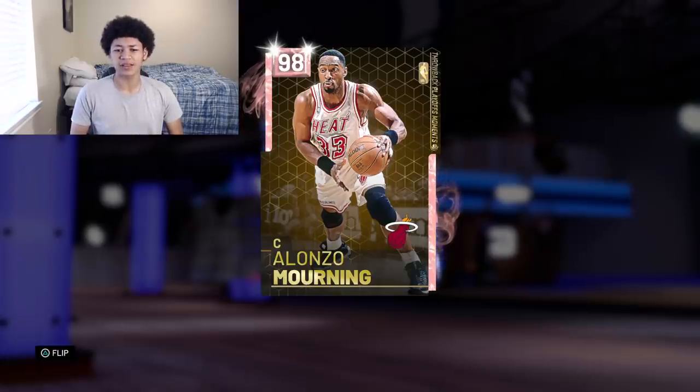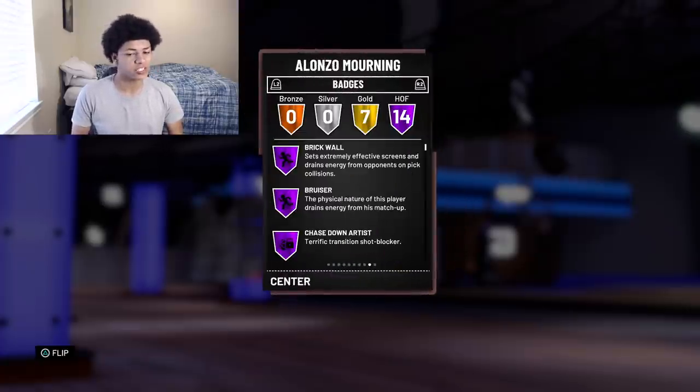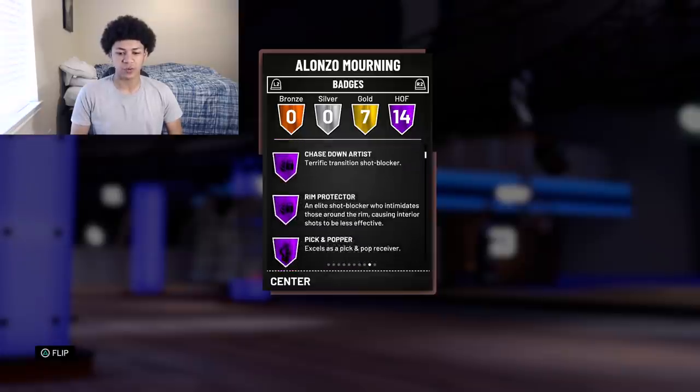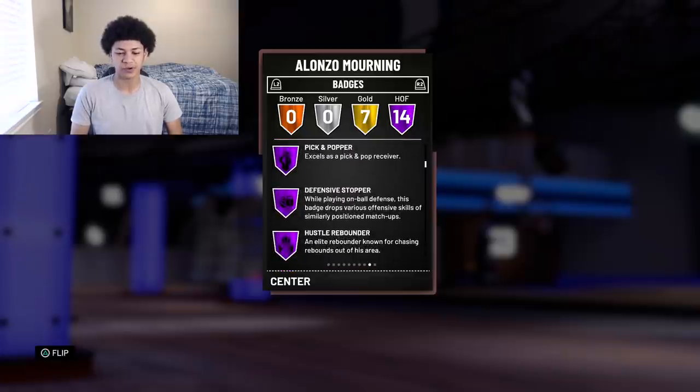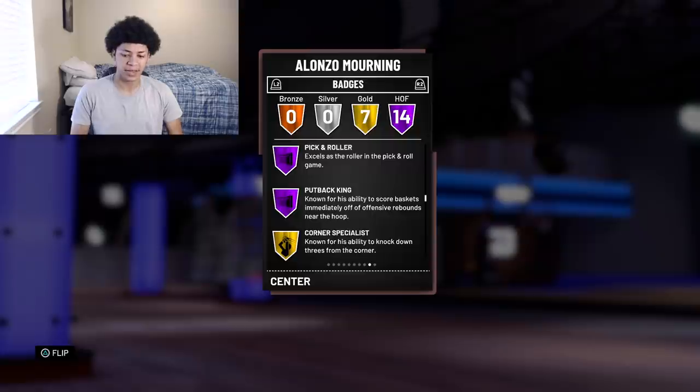First things first, we're going to take a look at his attributes and badges. He is 6'10 with 14 Hall of Fame badges, including Brick Wall, Bruiser, Chase Down Artist, Ring Protector, Pick and Pop, Relentless Defensive Stopper, Hustle Rebounder, Up-and-Under Specialist, Drop Stepper, Post Spin Technician, Lob City Finisher, Hall of Fame Posterizer, Pick and Roller, and Put-Back King.